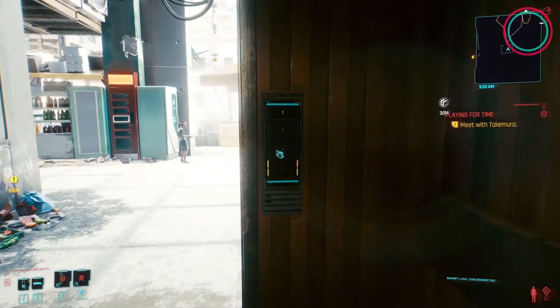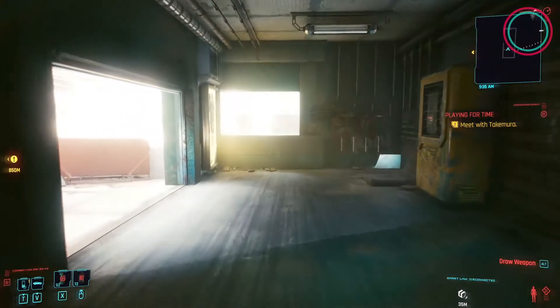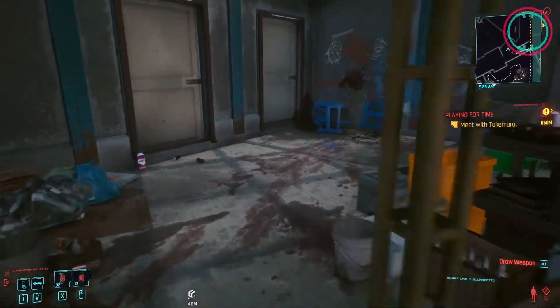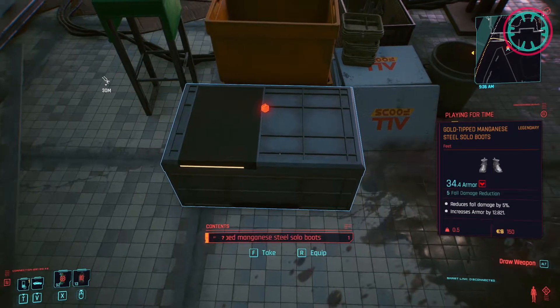Go into the elevator, hit level three, go out and go to your left and if you walk around here, you're going to find yourself a pair of gold tip manganese steel solo boots.